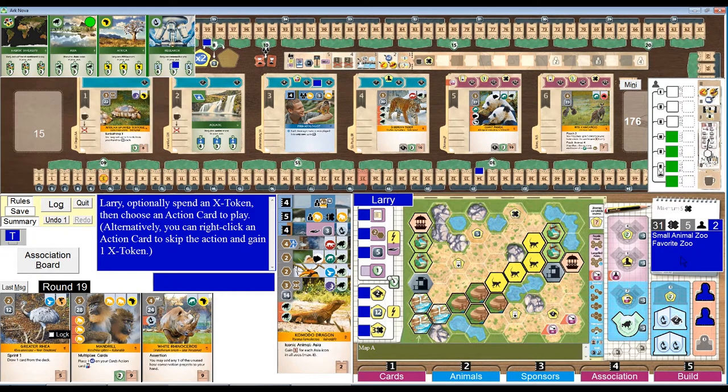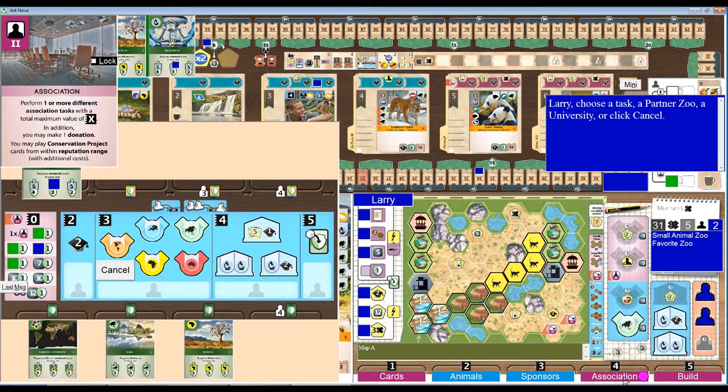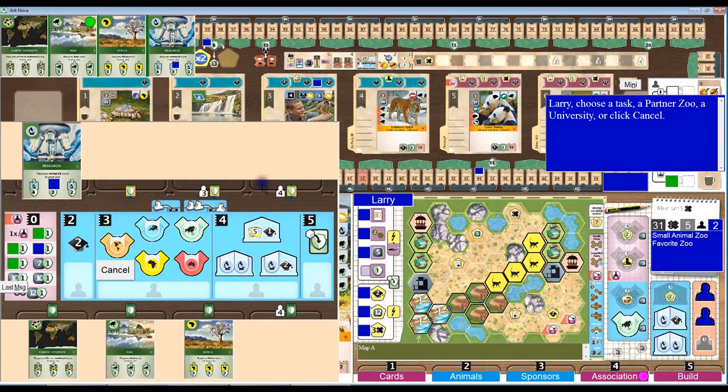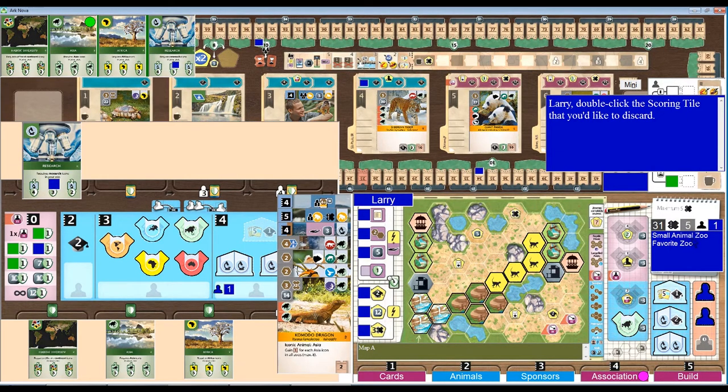Round 19. Now let's do the association action to get my university, which gives me conservation, and lets me discard the scoring tile I don't want — which is small animal zoo.